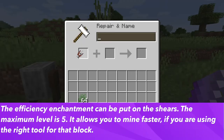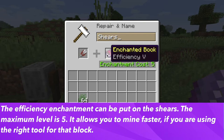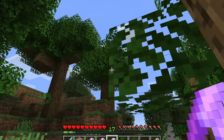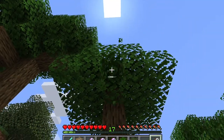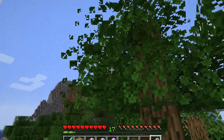The second enchantment is Efficiency, which increases the speed at which shears harvest items, but only applies when working on the right block. The maximum level is five. Efficiency is one of the better enchantments in the game, but is more useful on pickaxes and shovels — since shears are already quick, Efficiency doesn't seem to make that big of a difference.